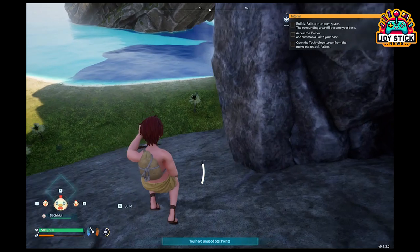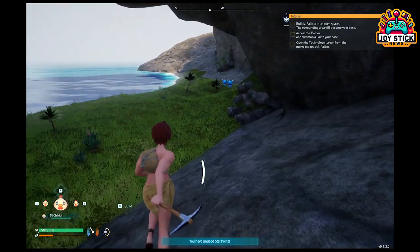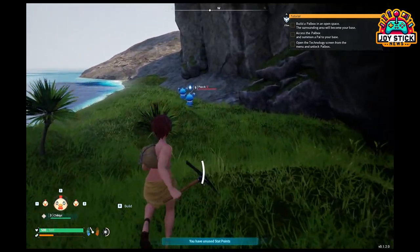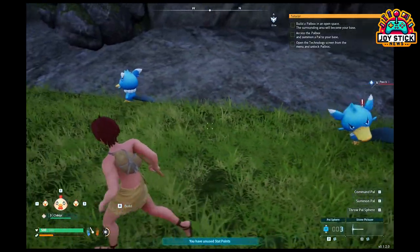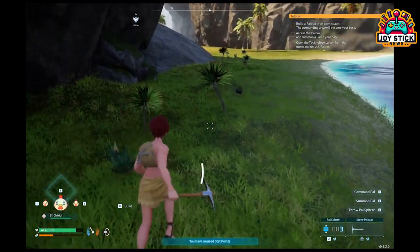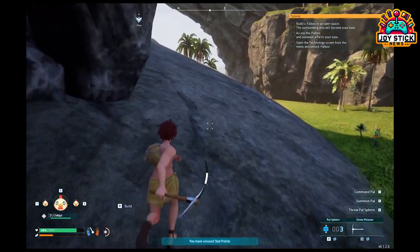Upgrading your stamina is done through the game's leveling system. Every time you level up, you earn stat points which can be used to increase various attributes, including your stamina. Once you level up, you'll see a notification indicating you have unused stat points. Now let's use them effectively — press Tab to open your inventory.